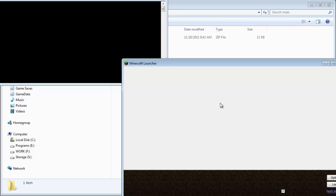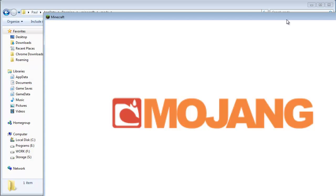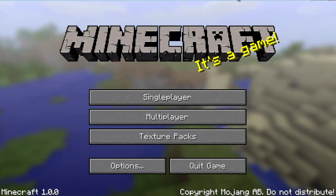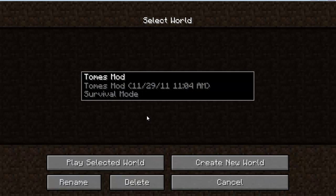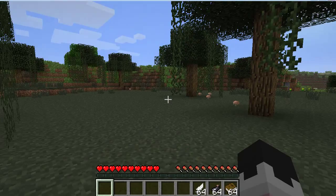Now the moment of truth — go ahead and run Minecraft. If you see the Mojang screen and you get into Minecraft, then you probably did everything right. If not, you have to go back and try again. Let's hop right in. I have a Tomes mod map all set up.